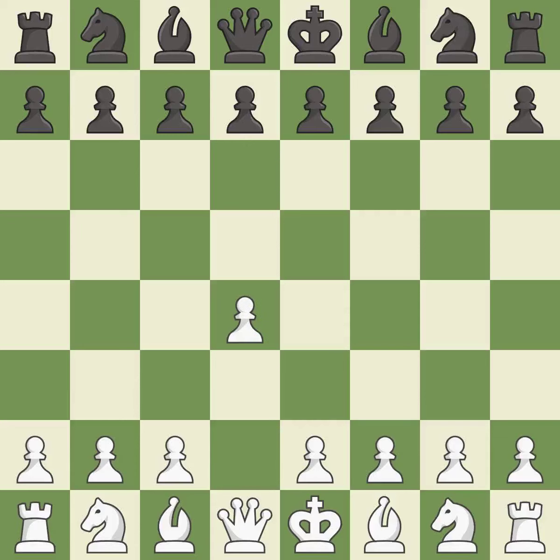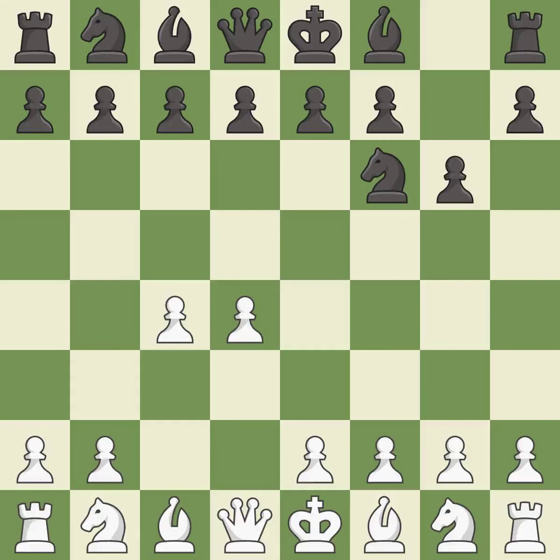Opening with the queen's pawn controls the center and usually leads to a more positional development of the pieces. The Indian game begins by controlling the important e4 square with the knight, rather than a pawn. C4 builds a strong center by controlling the important d5 square and creates a square for the knight to come to c3 without blocking the c pawn. The king's Indian defense prepares to develop the bishop to g7, allowing white to build up a strong center which black will later try to undermine. And c3 prepares the e2-e4 pawn push and helps control the d5 square. The Grunfeld defense uses this pawn push to gain space in the center and attack the c4 pawn.